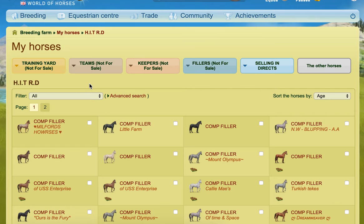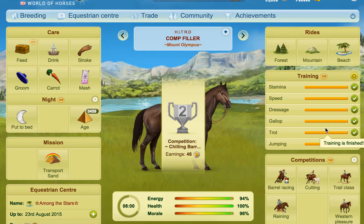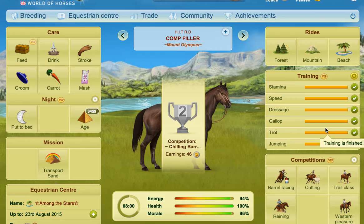HIT Rides Done means that the rides are done — I've done the forest and I've done the mountain. The reason I don't do beach is because beach rides don't add any skills, so there's no point in doing them. Once they move in here, I rename them 'Comp Filler'. This is the stage where I have to train them and also where they start to do competitions. I keep working on them all the way from stamina down to speed.